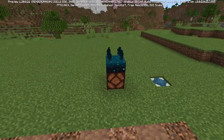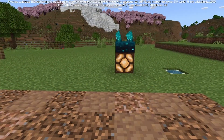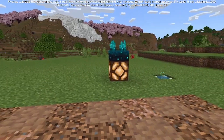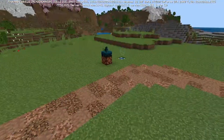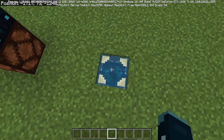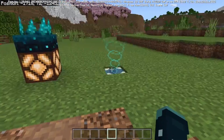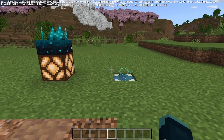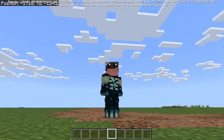They have also made the change so normal sculk sensors can activate the block below them. Normal sculk sensors still have to wait every two seconds to be activated, unlike the calibrated sculk sensors that activate every single second. They also made the change where if you waterlog a sculk shrieker it does not actually make any noise, even though you can still see the particles being emitted — so you could use it in your base for a cool particle effect.